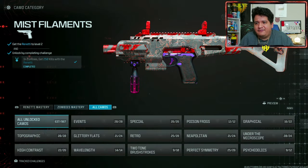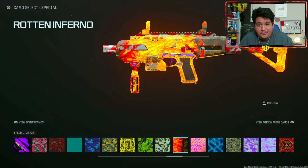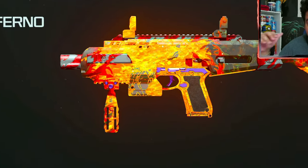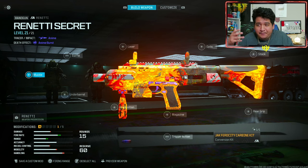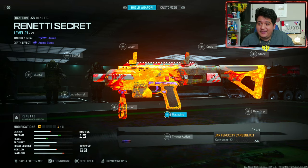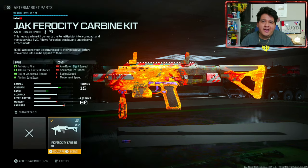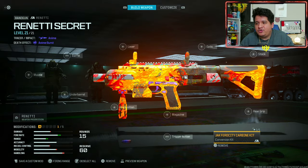We're gonna put on the special camo called Rod and Inferno — this was earned through some Season 2 challenges. If you never did those challenges, you don't have this camo and you'll never have this camo. We're not going to put a decal on this gun because decals look kind of ugly on this weapon, which is kind of unfortunate. So without further ado, let's show you guys how to build this gun correctly. Starting things off, you gotta put on the Jack Ferocity Carbine Kit — this is where the buffs have been applied. It allows the gun to turn fully automatic instead of a three-round burst pistol, gives it all the damage and range, and makes it super powerful and feel more like an SMG.